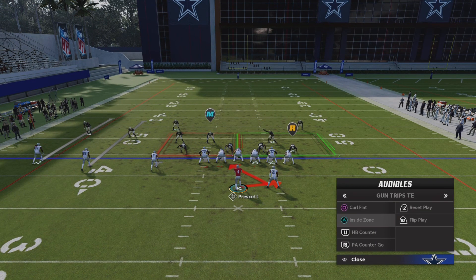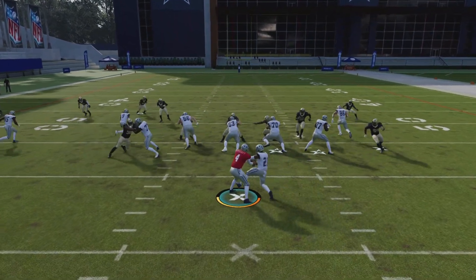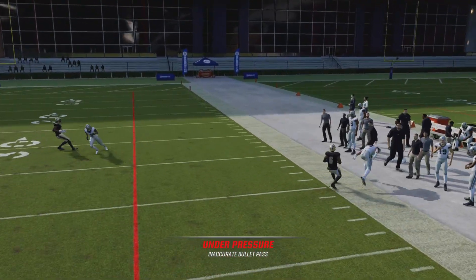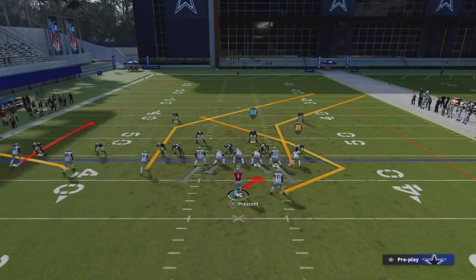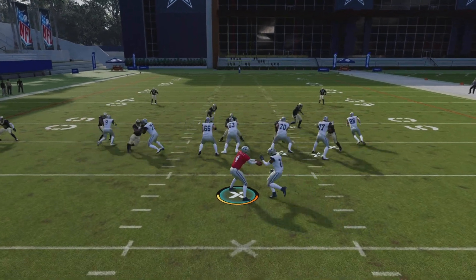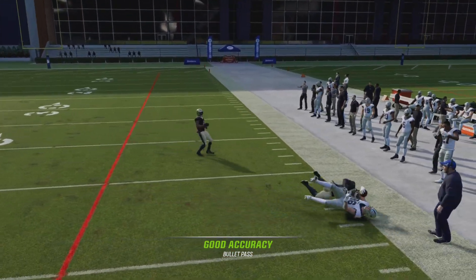The very last play I'm going to show you is the PA counter go — also a very nice play. You want to look at pretty much all the routes, which are good, except CD's square route — it's just a regular fly route, so you just want to run that stock. Here we go, the PA counter go. Very nice — look at that. Destroys man-to-man.